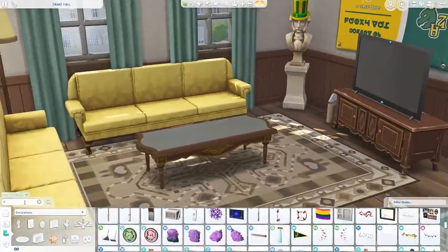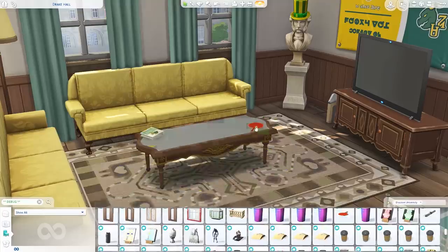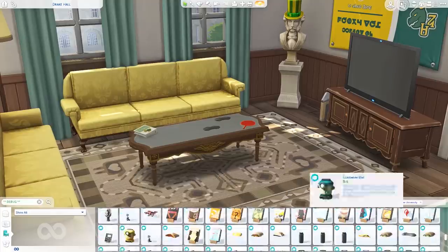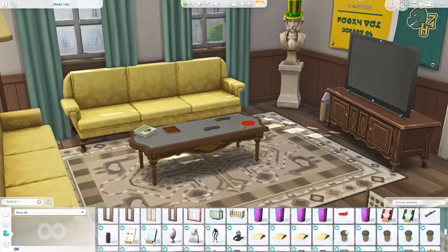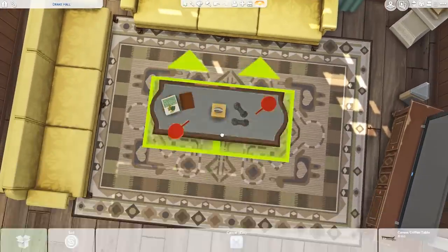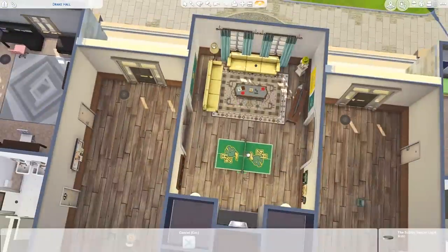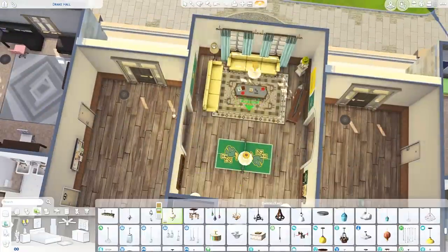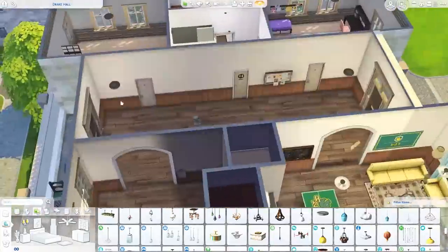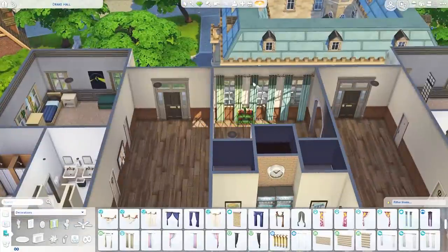For the hallways, I put up a bunch of bulletin boards. I use some from the debug menu that came from City Living so you can actually put notes on there. One of the features with Discover University and living in dorm rooms is that your roommates can leave you notes, but they're on the floor and there's no specific bulletin board that came with this pack. I wanted there to be something like that. Plus it gives you information on what's going on in San Myshuno if you want to travel to the city and go to a festival or the flea market.